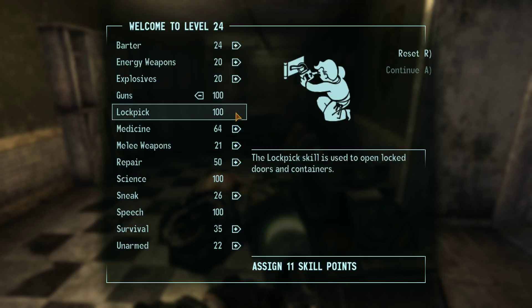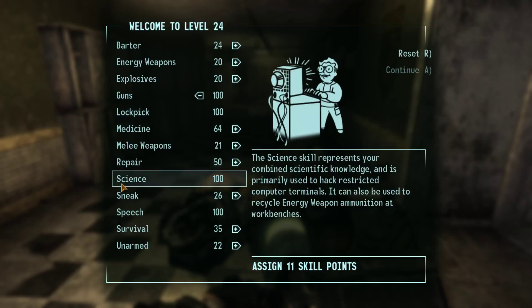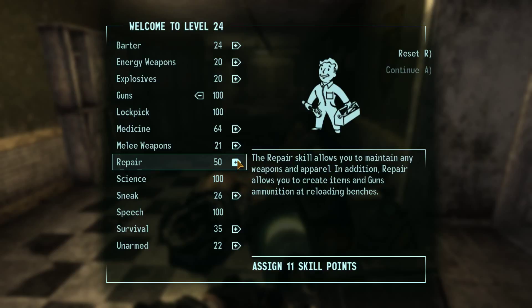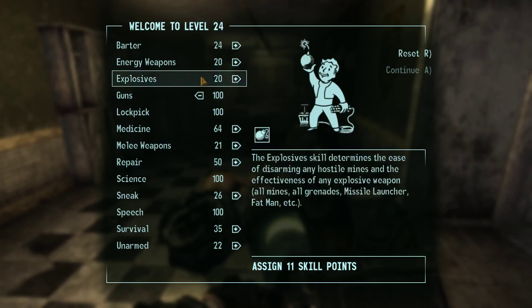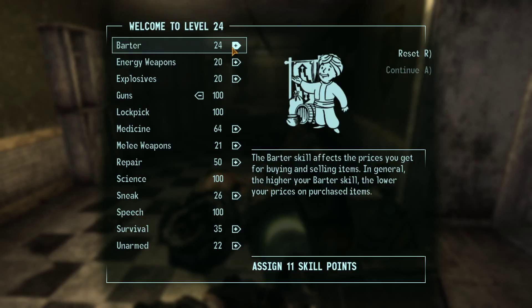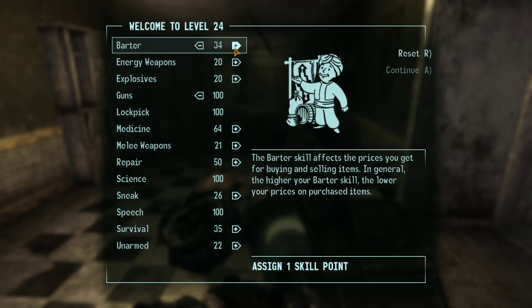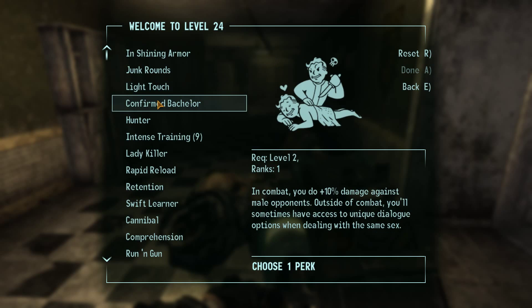Right, so what we got? Smacks out - gun skill, because why not. Medicine maybe. Or survival. Repair. And barter - barter skill affects the prices you get for buying and selling items; in general, the higher your barter skill the lower your prices. That could be very handy. You know what, let's go for barter - put everything into barter. Continue, and level 24.